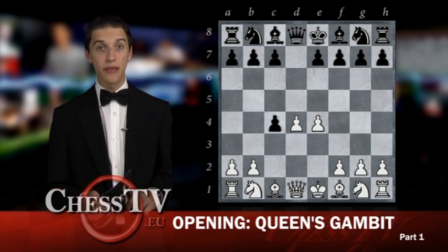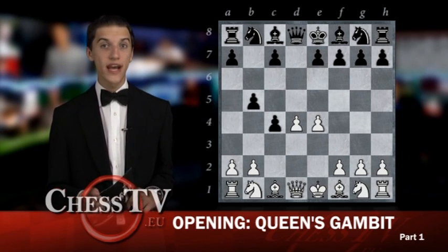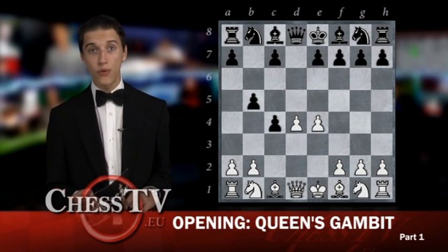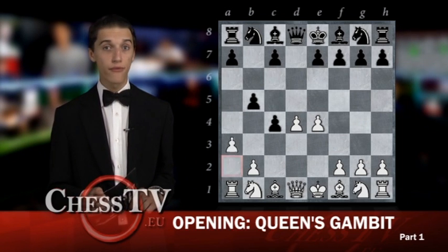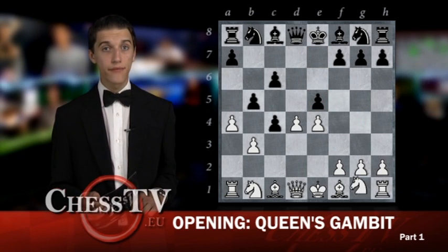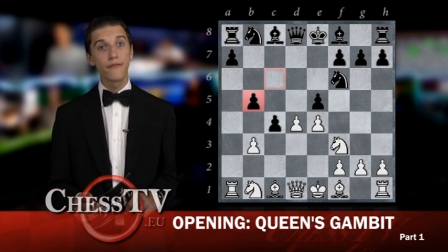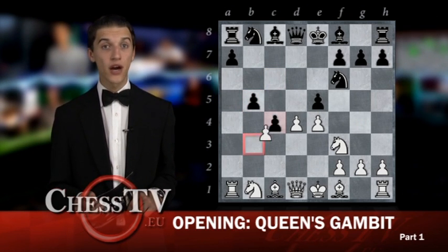Black could try to play B5 in order to protect the pawn on C4 and hold the material advantage, but White can gain equality after A4, C6, B3, E5, Nf3, Nf6, and exchange on B5 followed by B taking on C4.